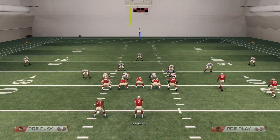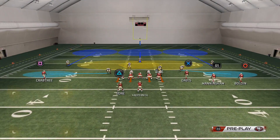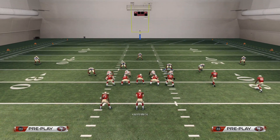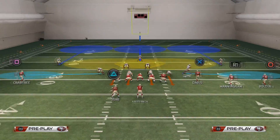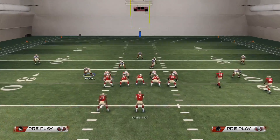If you guys like this B-gap, I can show you a lot more — make sure you like and comment. Let me know what formation you want me to break down. I know it works out of the 3-4, it works out of Nickel, Nickel 9 Wide — there are a lot of different plays I could do like this. And I'm gonna show you it also works on the left side of the field.